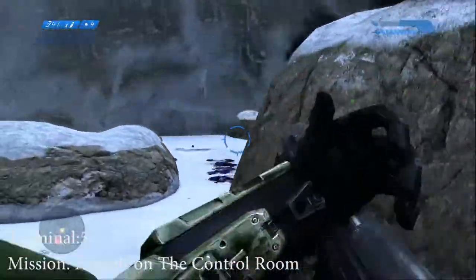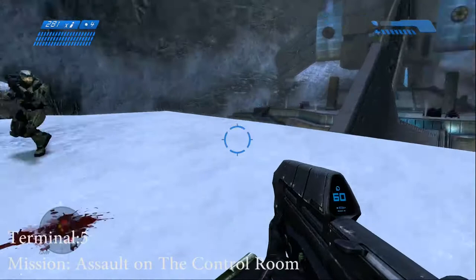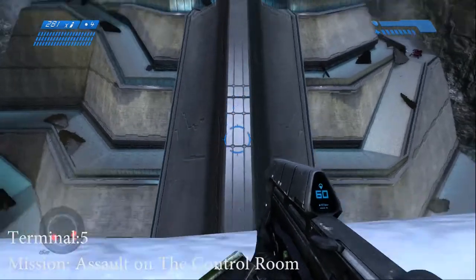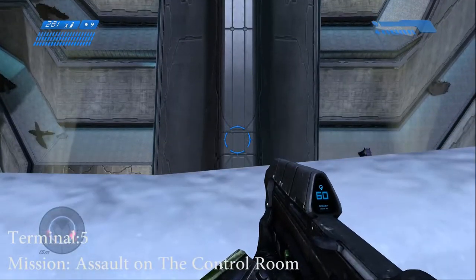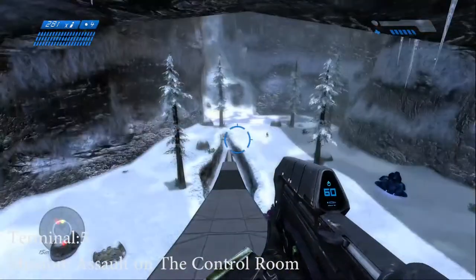I only have a little assault rifle and a sniper. So you come back right here, line up to this location, and jump down. Once you land, crouch — that way you don't take a lot of damage.